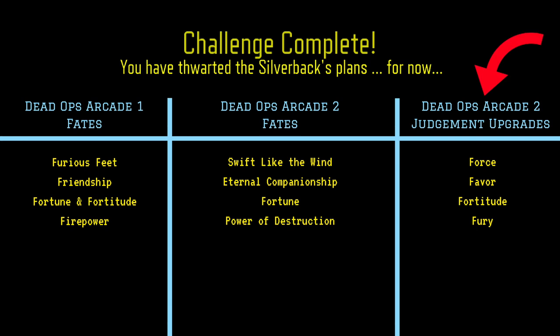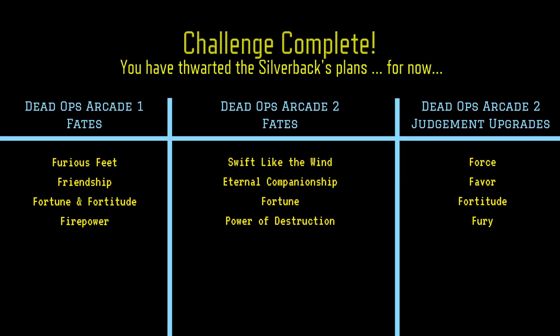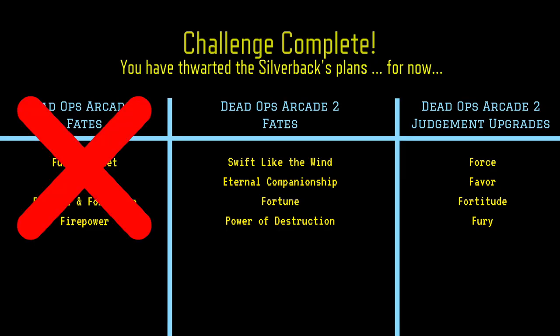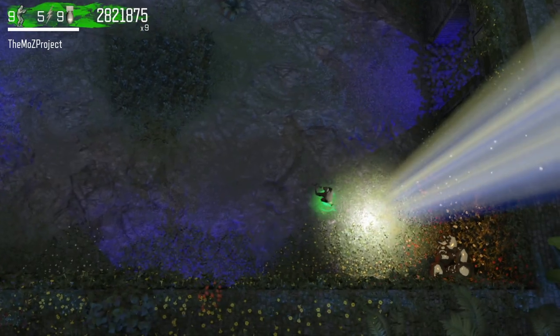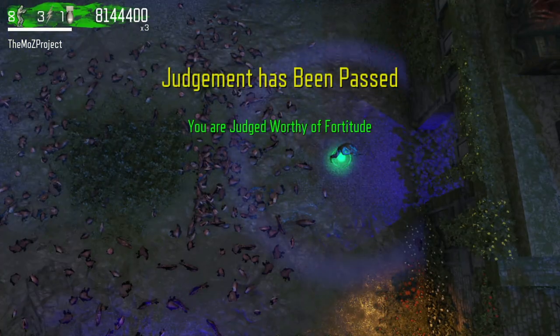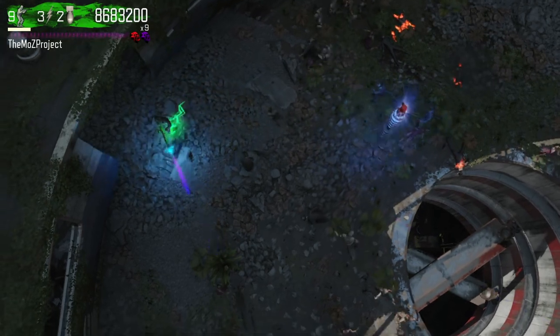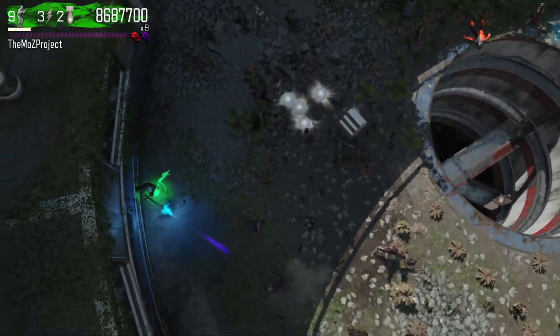On your screen right now, the column on the right side displays the names of the upgrades that I'll be speaking about in this video. And these names in the middle column are the names of the Fates that I will mention in passing. I also made a DOA 2 Room of Fate guide which shows you how to get any Fate that you want — link for that video will be in the description. The DOA 1 Fate names in the left column will not be used in this video. So if I say Fortune, I'm talking about the DOA 2 Fate. If I say Fortitude, I'm talking about the DOA 2 Upgrade. This could be a little confusing since one of the DOA 1 Fates combines both of these names, but we'll be disregarding anything DOA 1 related in this video and focusing primarily on the upgrades.